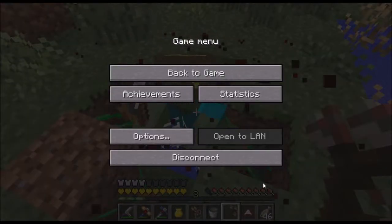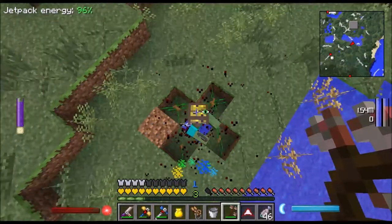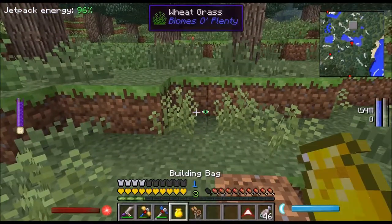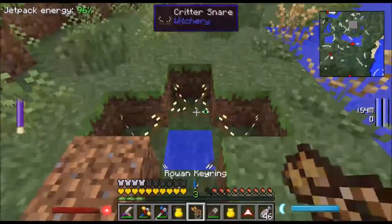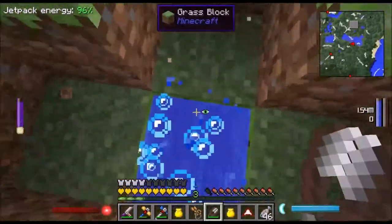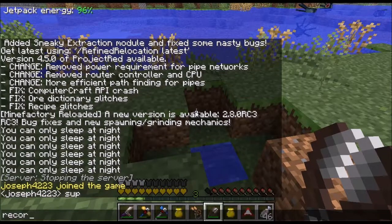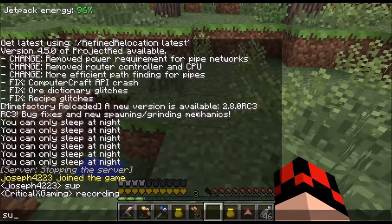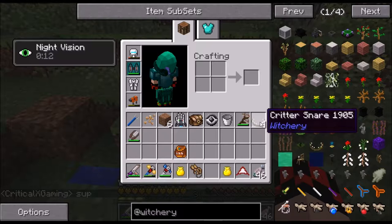Aulo saplings - yes! Oh there we go! Ha ha, I don't know what happened but yes! Where's my witchery bag? Let me get some shears. Okay so we just got the critter snares. We need to place a critter snare. We need to get one critter snare, or a silverfish.